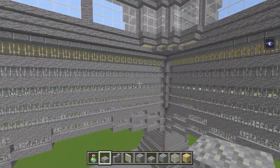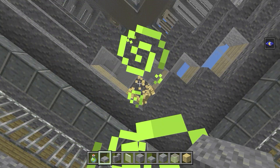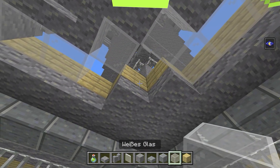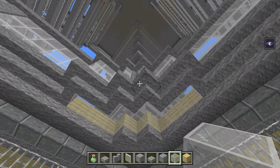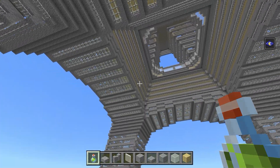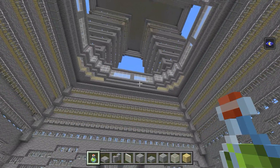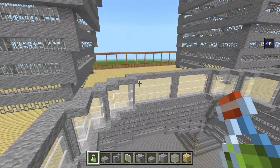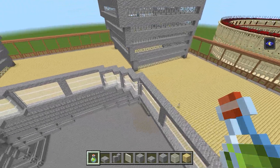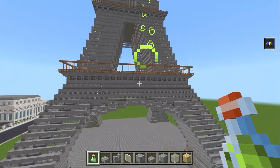Jetzt gehen wir hier wieder runter. Den Durchgang mit dem Glas, wo man dann noch runter schaut, können wir noch erweitern: wir schlagen diese Reihe komplett weg — drei Stück — und ersetzen das mit weißem Glasblock. Das sieht dann noch interessanter aus und wir haben eine größere Fläche zum Runterschauen. Das machen wir überall. Wir haben jetzt hier den Innenbereich kreiert. Später werden wir hier noch die Fahrstühle hinbauen. Wir haben die Glaswand fertig und können in der ersten Etage anfangen: denn natürlich kommen hier drei Restaurants und Sitzgelegenheiten — die bauen wir in der nächsten Folge. Viel Spaß beim Bauen und wir sehen uns wieder bei PlaySample!